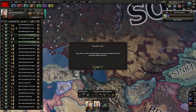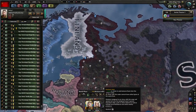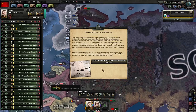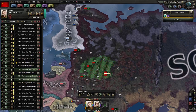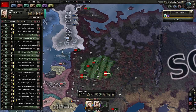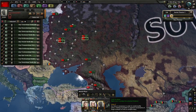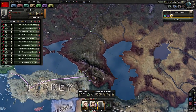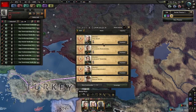Front line - forgot to put them in a new army. At least it keeps their garrison area. One, two, three, four, five, six, seven, eight, nine, ten, eleven, twelve - there we go, new army, front line. Put these guys to focus them. Should put the tanks in this.